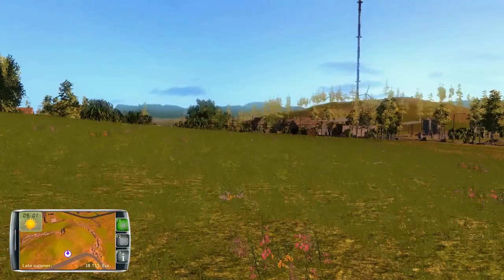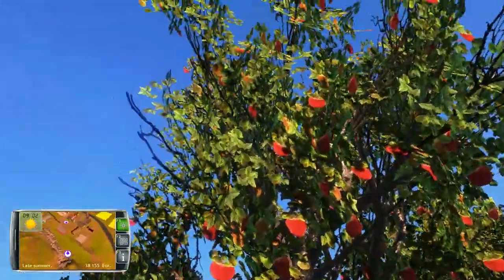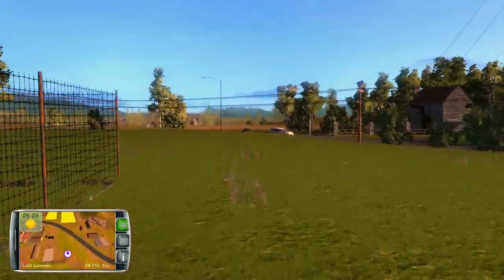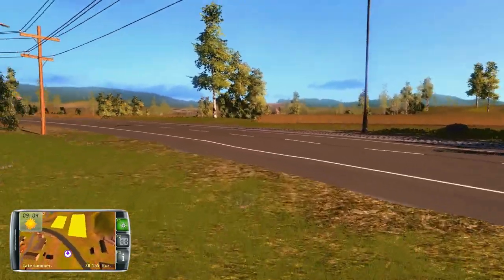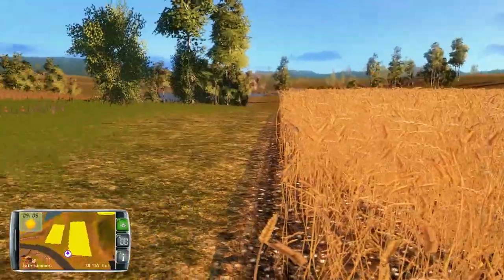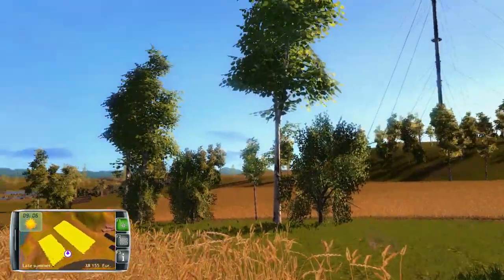Looks like we've got a little bit of an orchard there. I'll have to go look at that again once we advance it a little bit more. Our wheat is ready to harvest as well, so I'll call it an episode here. Obviously next episode we'll hopefully be harvesting the wheat and canola. If you have any comments or questions, be sure to leave them below. And as always, thanks for watching.